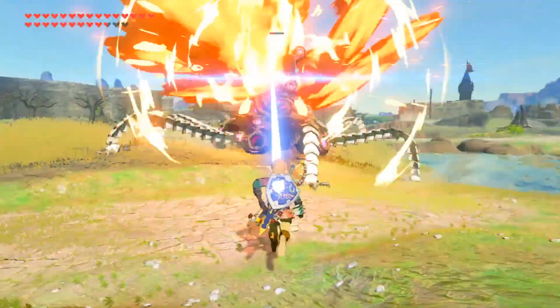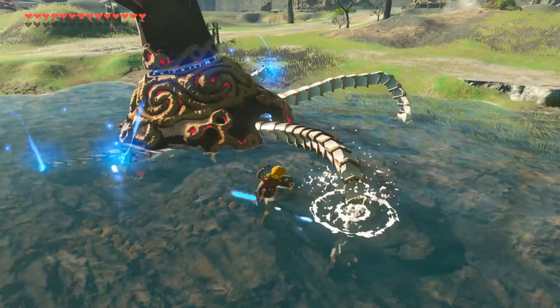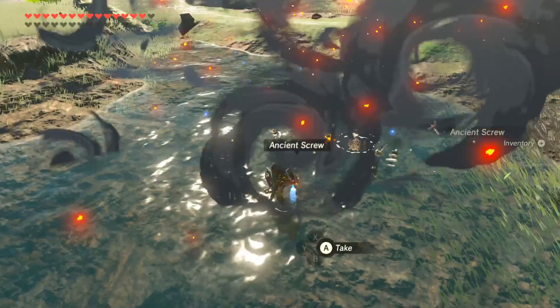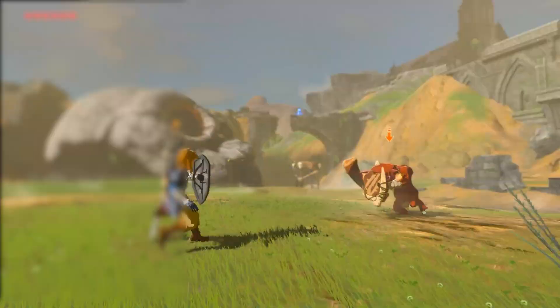Not only do stalkers drop the most guardian parts compared to their companions like the flying ones, decayed ones, and scouts, but all of their legs can be cut off for additional materials before they die, which on average yields about 9 extra base guardian parts that don't take away from the drops upon the guardian's death. Now this system is pretty straightforward for some of the standalone enemies like this and even basic animal drops for things like deer and bears, but most other enemies tend to work differently by pulling from multiple loot tables at once.